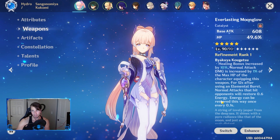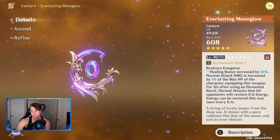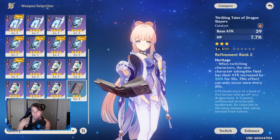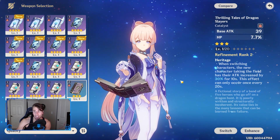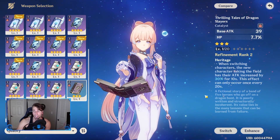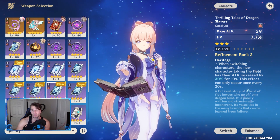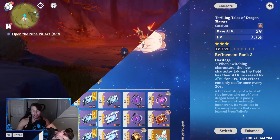For weapons, I went ham because I love Kokomi, so I went for the whale weapon — that's obviously one of the better weapons you could get for her, probably the best, but not the one you absolutely need. The Thrilling Tales of Dragon Slayers is a three-star, so it's easier to get, and it's definitely viable. It gives you HP percent and works perfectly fine with Kokomi — probably your second best option. It's really cheap with excellent utility, so if you don't have the five-star whale weapon, definitely go with this.